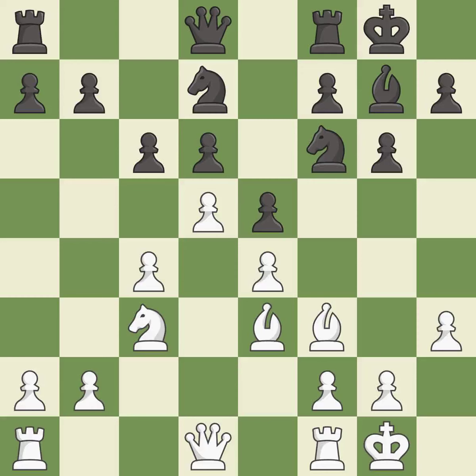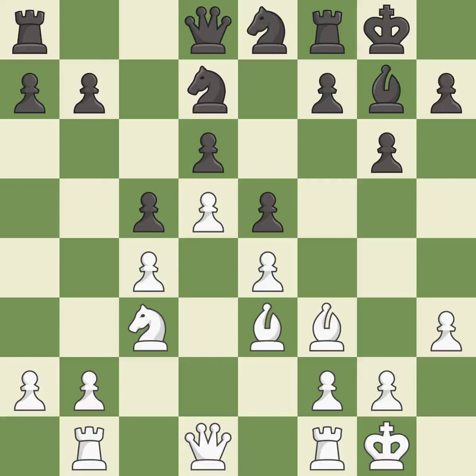This threatens to reveal an attack on a pawn — it is best. This stops the opponent from being able to reveal an attack on a pawn — it is best. This ignores an opportunity to connect rooks — it is an inaccuracy. Very precise — it is best.